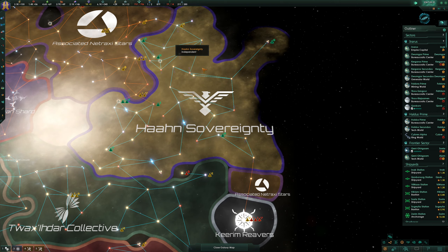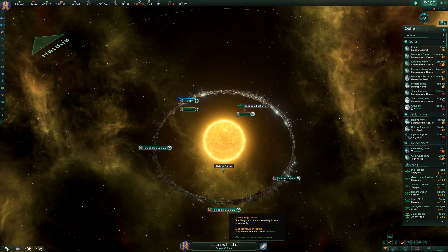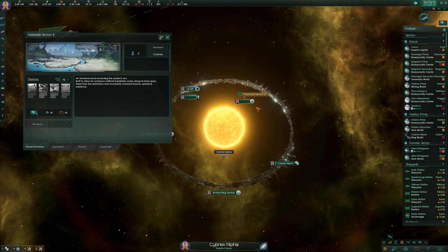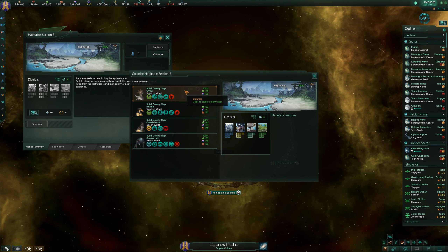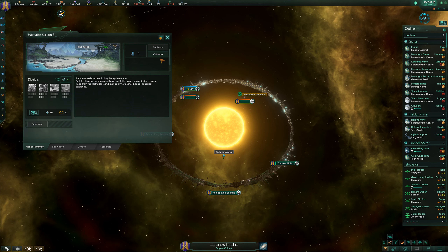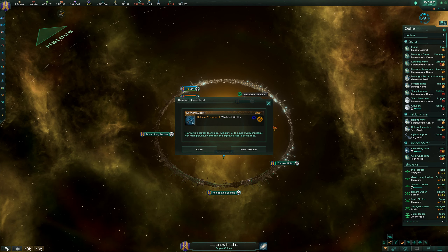Another Ringworld section has been restored - we need to colonise it, of course. Yeah, we've got another section entirely. Let's get a new colony going for it. We'll call it Habitable Section B, because it's basically part of Cybrex Alpha - we can always rename it later. Next research is going to be on the Mega Cannon. Sure.